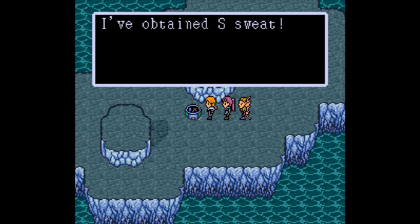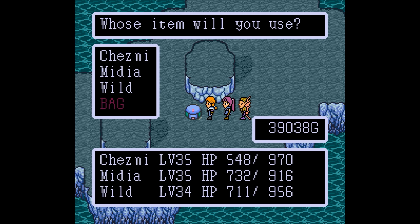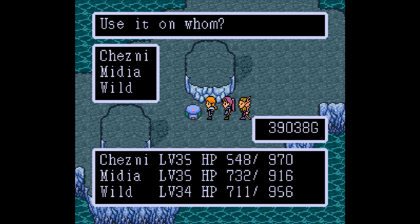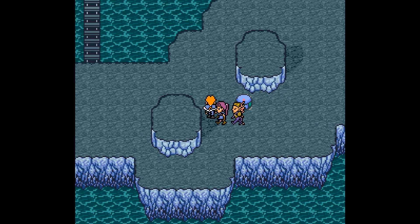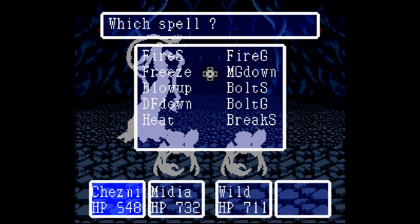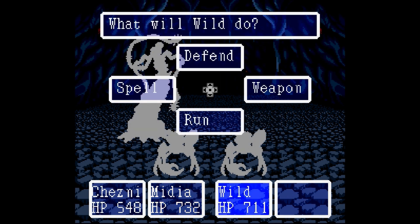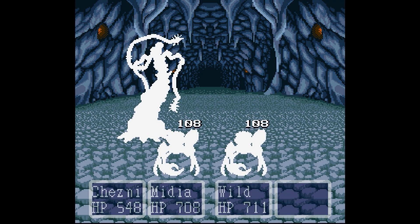We got S-Sweat. That sounds gross. Knowing how this game goes, that's going to be a consumable — or maybe it's a sweater. Let's try it out on Chesney: he drinks Slimy's Sweat, and Chesney's max HP increased by 15 points. I will take that. Are those crabs? A dash crab. Fascinating. Mr. Dash Crabs, I'm not sure what you're going to bring to the table, but hopefully we'll be killing you before we even have to see. We'll just wipe the floor with them.